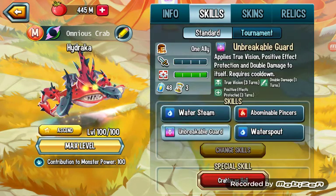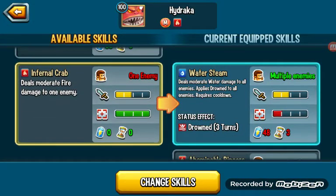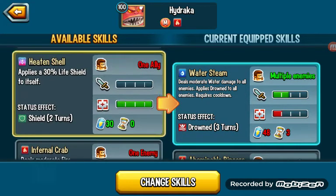Now as for your moves: Infernal Crab — 0 stamina, 0 cooldown, 45 damage it seems. And these Metropolitans were powerful.